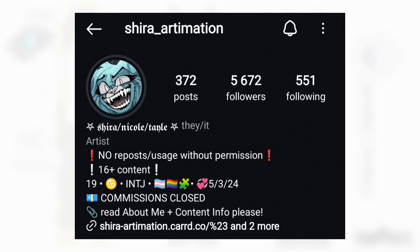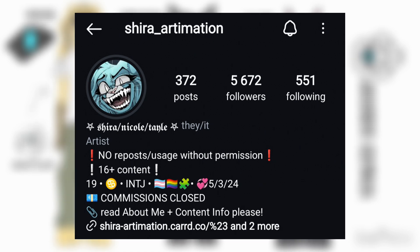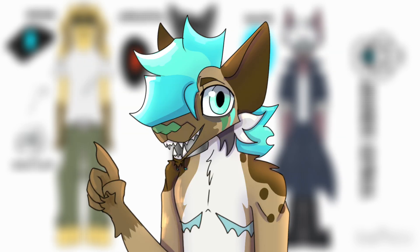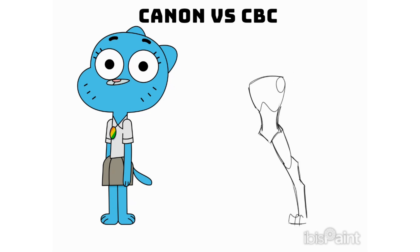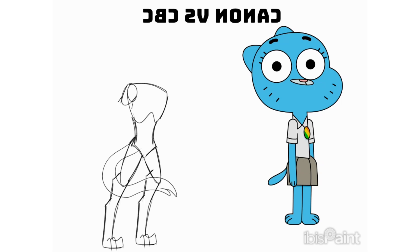A really good example of a CBC that's still very close to the original character is She-Ra Artimation's Nicole. She-Ra doesn't like their art to be reposted so I'm going to be doing my own art of Nicole. That's Nicole from The Amazing World of Gumball, except she has a bunch of different headcanons and she's basically her own entire character. Although She-Ra does draw Nicole in her canon outfit a lot, they also draw Nicole in a completely different outfit that's based around their own headcanons about Nicole.